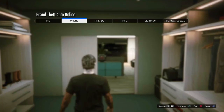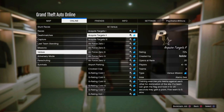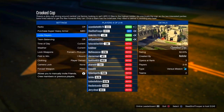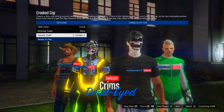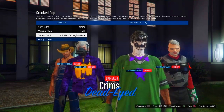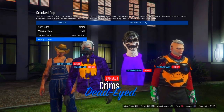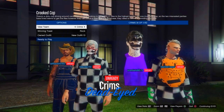Go to Online, go to Jobs, go to Play Job, Rockstar Created, go to Versus, and go to Crooked Cop. Make sure you have the clothing set to player-owned. Once you're in the mission, pick the Deadline outfit you saved. You'll know it's the correct Deadline outfit because the outfit will appear all invisible, as you can see right here.